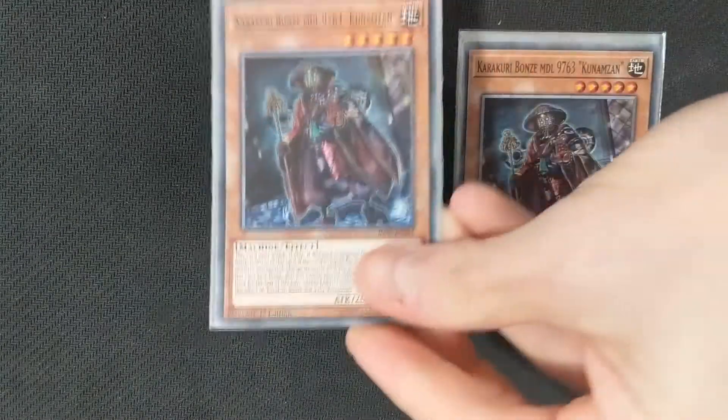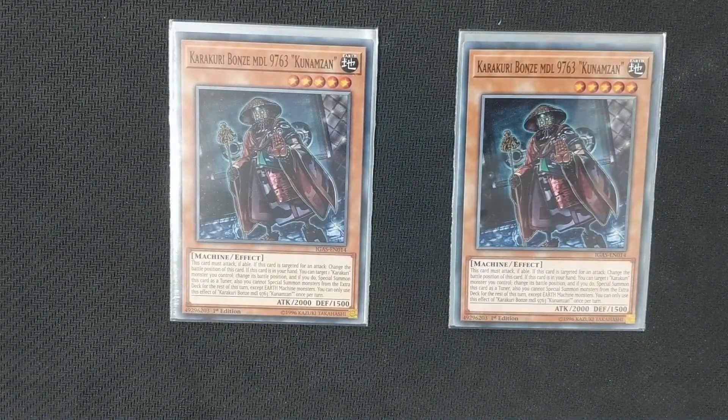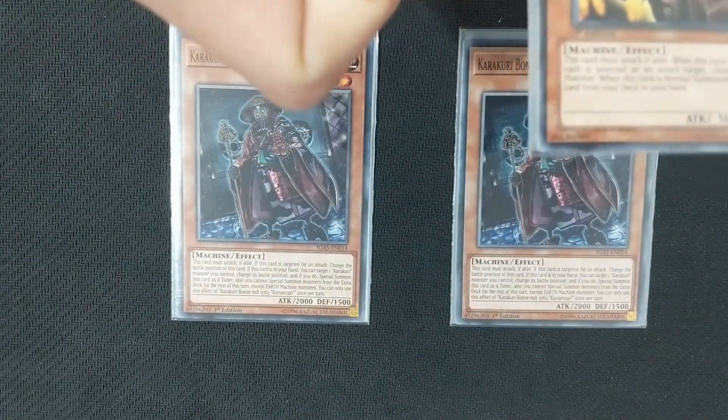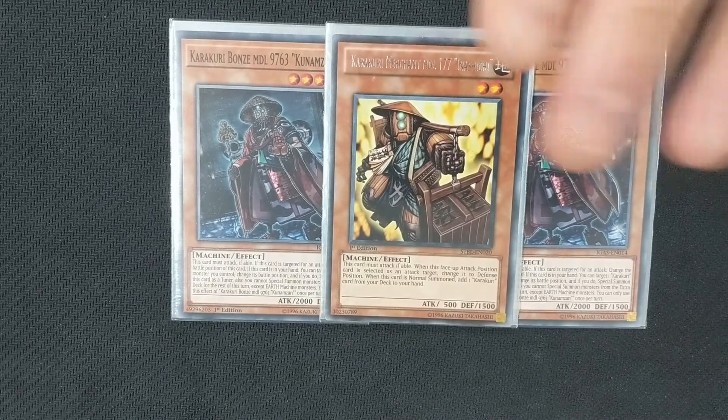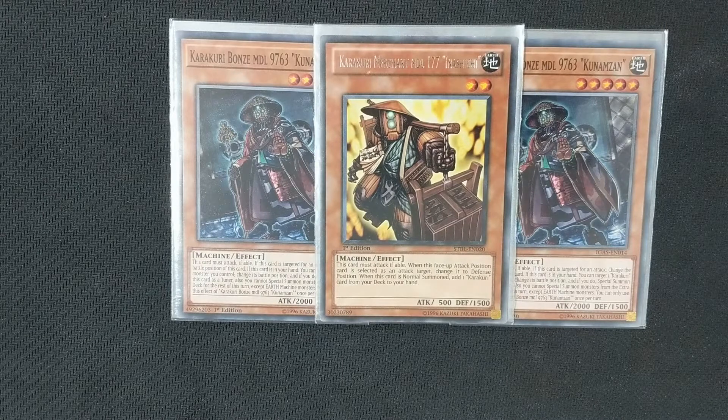And the final main deck Karakuri monster that we run is Karakuri Bones Model 9763 Kunazaman. His effect is that you can special summon him from the hand by changing the battle position of a Karakuri monster. This is really useful: if you have Karakuri Merchant, you can normal summon your Merchant, search out your Bones, change your Merchant's battle position, special summon your Bones — and that lets you get into your boss monster at level 7, because he becomes a tuner when he is special summoned by his own effect. He will also lock you into Earth Machines, so you can no longer special summon anything but an Earth Machine monster.